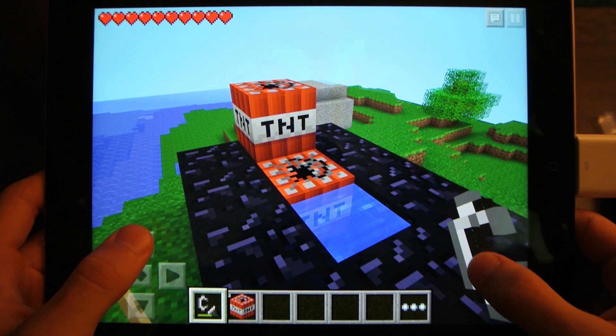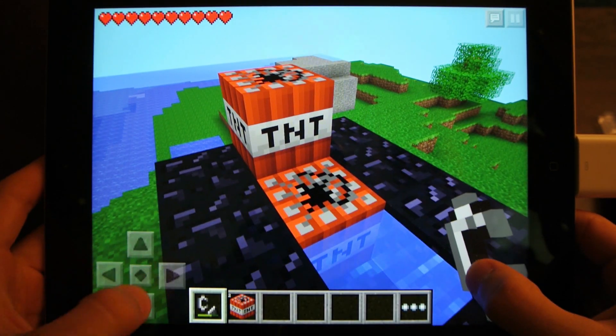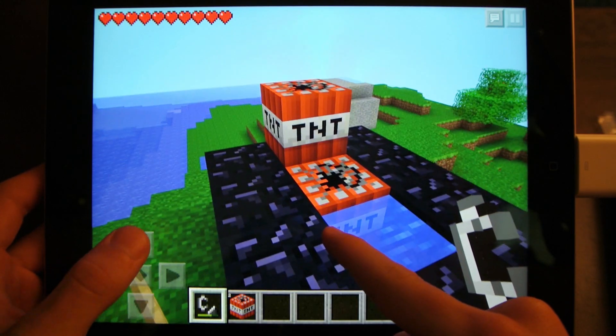I am now in survival and I have flint and steel with me. So to correctly do this, you need to light the bottom one. And when it blinks seven times, you light the top one. So let me show you.